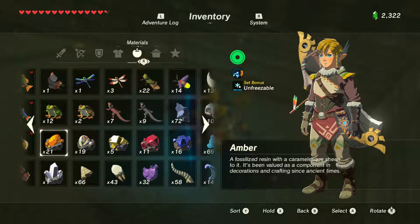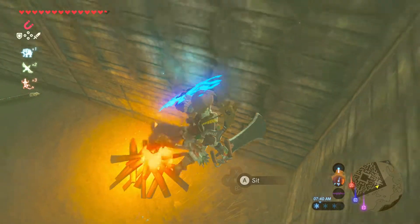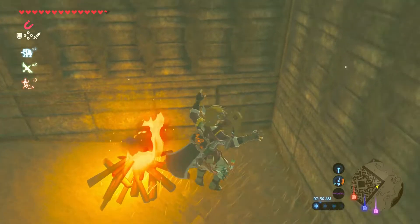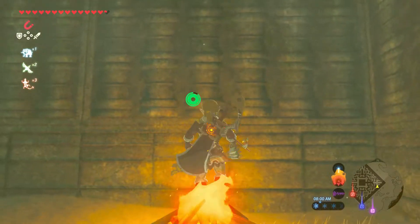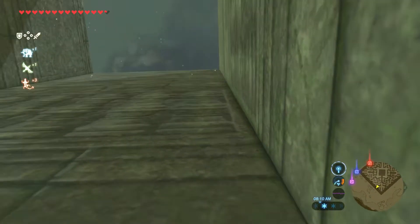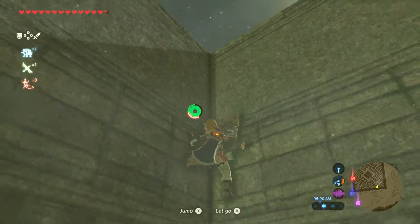Where'd the flint go that I picked up? There it is. I'm supposed to wait for night, but I'm pretty sure I'm supposed to use this to float upwards — or at least that's what I thought. Screw it, I'm gonna just use Revali's Gale. The fire isn't actually taking me up that far — oh wait, it's taking me up pretty far. It's supposed to climb the rest of the way, I guess. I don't think I've ever climbed diagonally before like that.